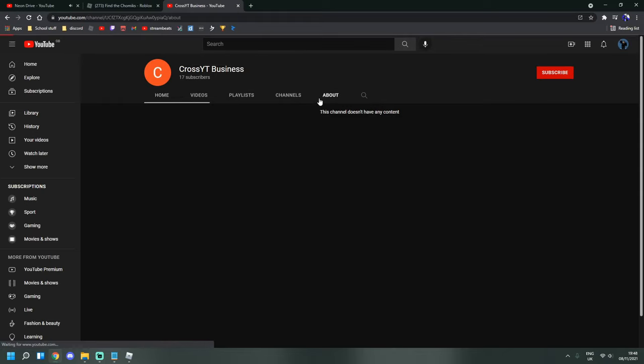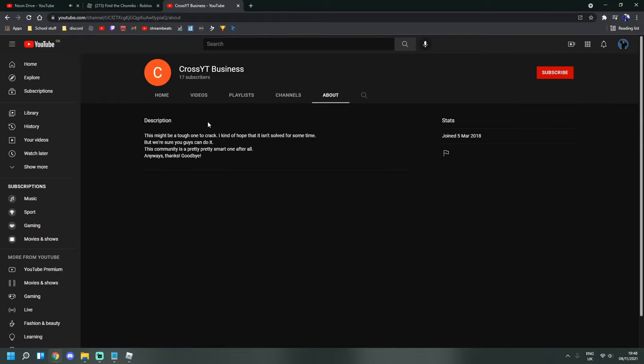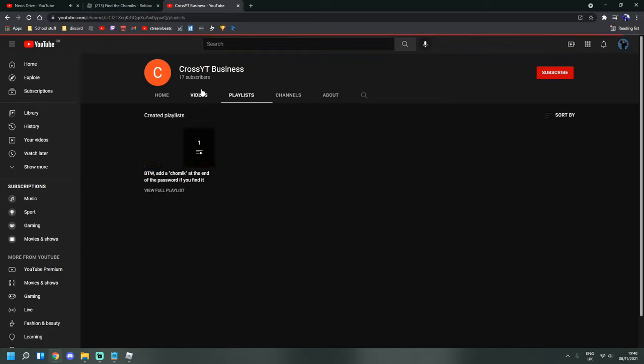The channel says: 'This might be a tough one to crack. I kind of hope that it isn't solved for some time. But we're sure you guys can do it — this community is a pretty smart one after all. Anyway, thanks. Goodbye.' You will find nothing about this channel by looking at its playlists, channels, or videos. But in the playlist it does say: add 'homic' at the end of your password if you find it.